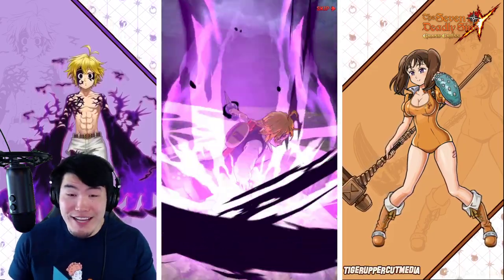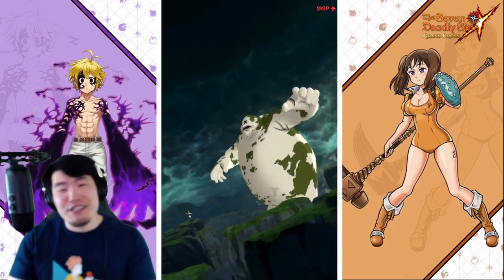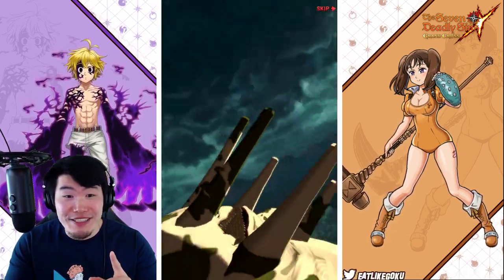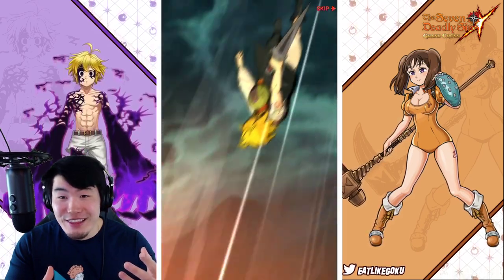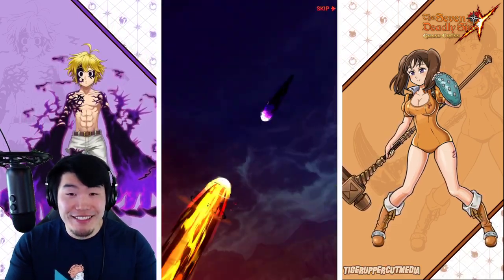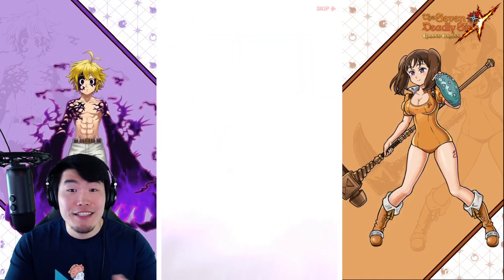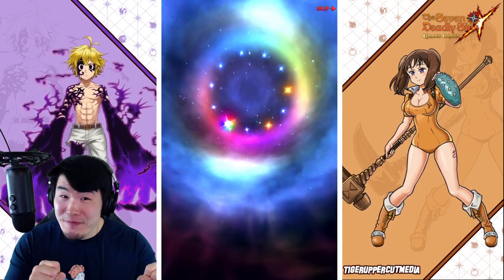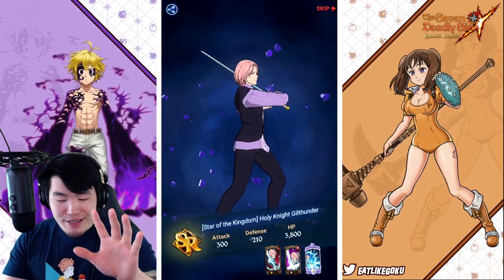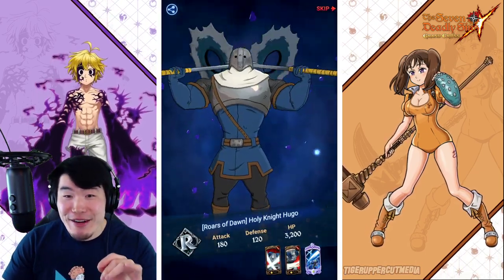We got flashing eyes! There we go, got the counter. Perfect — at least one SSR in this multi. I could use a lot, so I'll take anything that I can use. Just don't be green Escanor — the one Escanor is fine. Don't be green Escanor, don't be Team Mimeli. And we're set. One SSR. What's it gonna be guys? Are we making a comeback in Grand Cross? That is the real question.